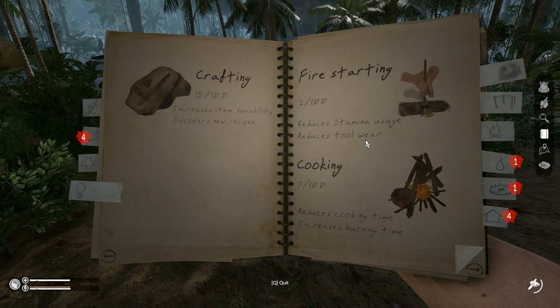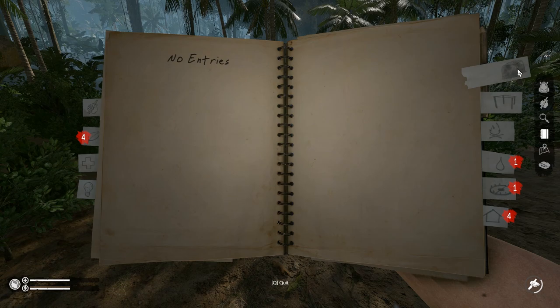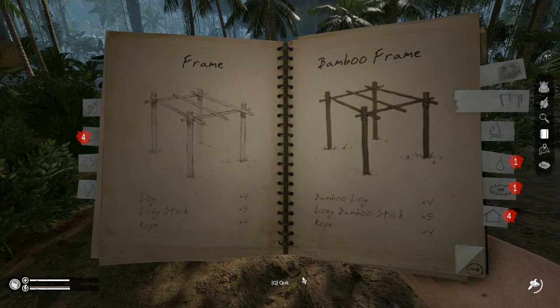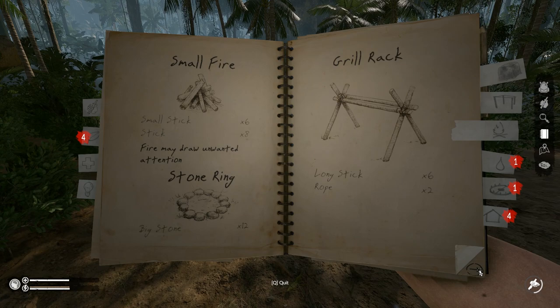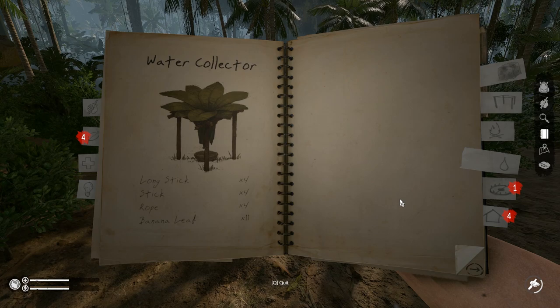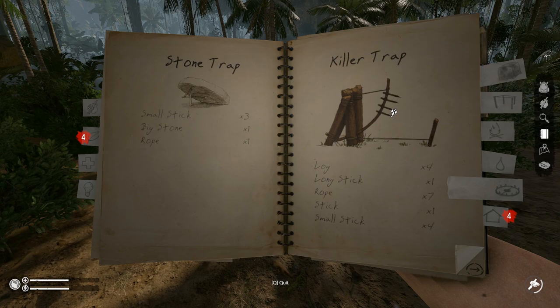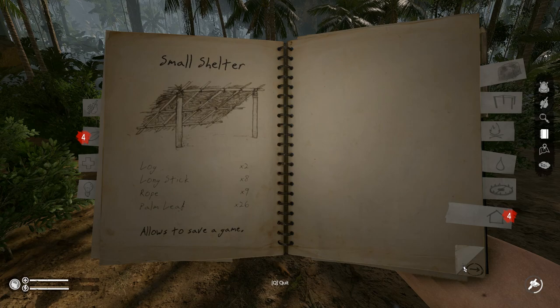You've got fire starting, cooking, archery, fishing, harvesting animals, throwing spear, fishing — all kinds of good stuff. There's also clay, building frames, walls — this is where I usually build my base. Fire: stone ring, small fire, grill rack, the dryer which I really like, and even more the bamboo dryer. There's a water collector, the killer trap — still a funny name — spike trap good against tribal people. Small shelter, leaf bed, bamboo shelter, stick holders, log holders.